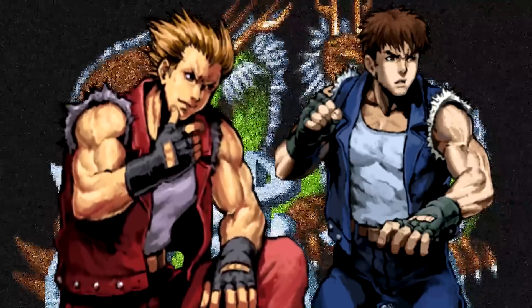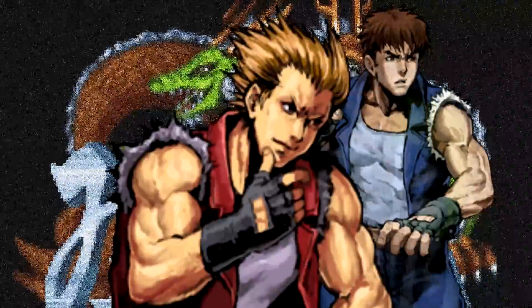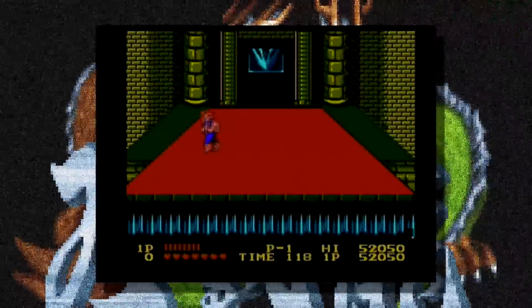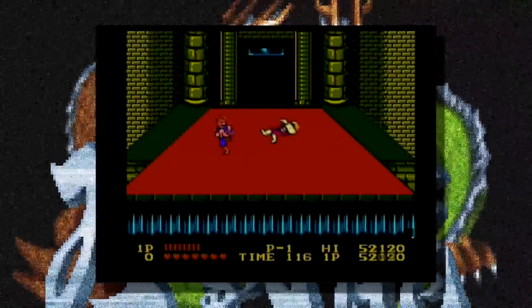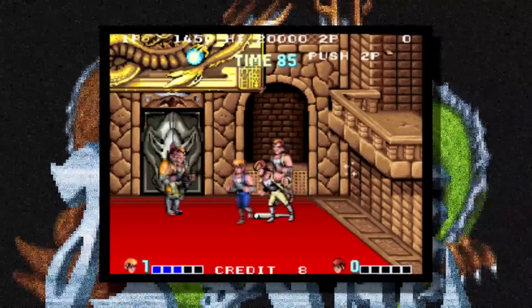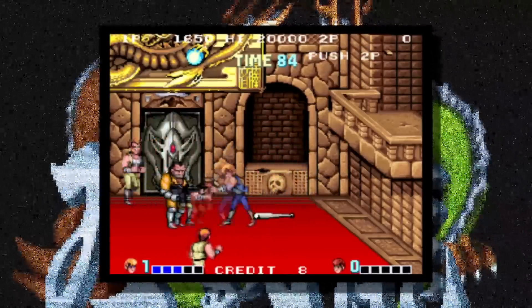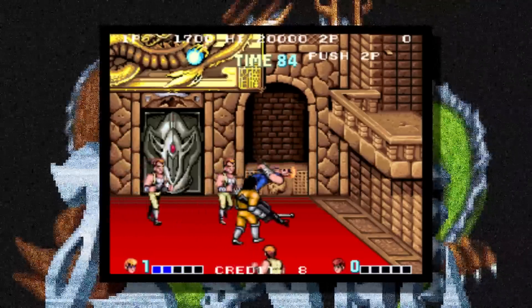For some reason, instead of Billy's ally in combat — his twin brother Jimmy, the double to his dragon — being a co-op partner, he is the main threat behind the Black Warriors and the one who ordered Marian kidnapped on the Nintendo. In the arcade, Willy the machine gun-toting maniac is behind it all, but on the NES he's just a sub-boss to Jimmy.